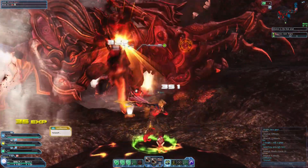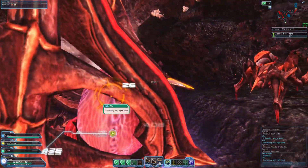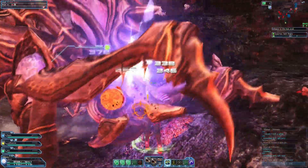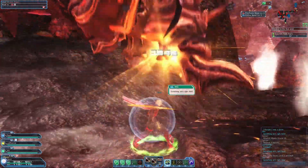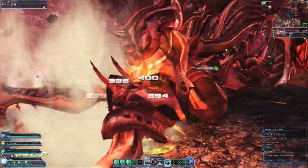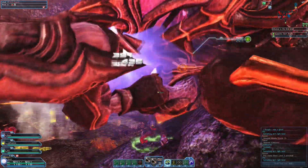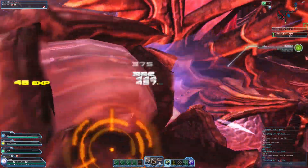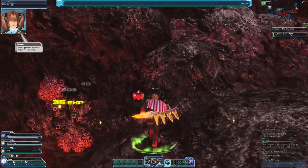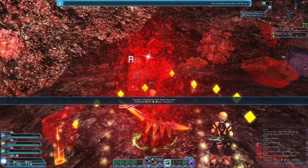Oh no, one of them — I had to run from that in the beginning, but now I'm in a party. Let's see how well this goes. 58 damage — ouch. I might as well get the CXP. I should've probably used the CXP booster. That thing can jump far. Stop hitting me with your core! Completed — the attack was completed. Well done! We successfully routed Dark Falls. We are grateful for your support, Arks Ops. Completed!